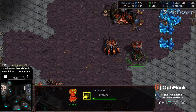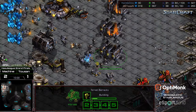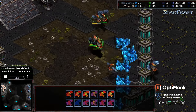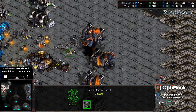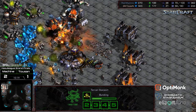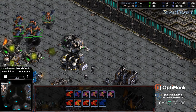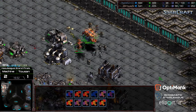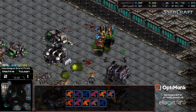More Mutalisks pressing forward, going for plus one weapons on top of it. Delaying Hive tech just to see if he can win it this way. Huge supply lead currently, and Tucson not able to recover. Two barracks have been silent this entire time. Science Vessels are on the way. Full control group of Mutalisks now on the main, pushing in, doing additional damage - going for Supply Depots up above, just trying to see what havoc they can wreak. It looks like there's just too many Mutalisks.